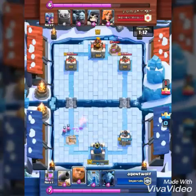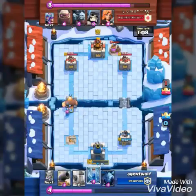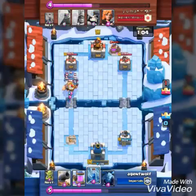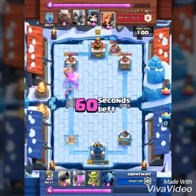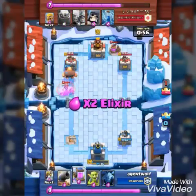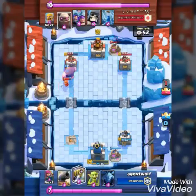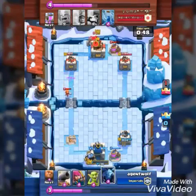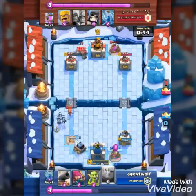But I was like, you know what, no — let's not give up yet. We got some archers, let's drop a giant in front of them for the damage, we can probably get some tower hits. He drops his minion horde to kill them all, I zap — there we go, kill the minion horde. Then he drops his Valkyrie to kill the two archers and starts chipping away at that giant. He drops his golem, and I respond by dropping my Sparky.